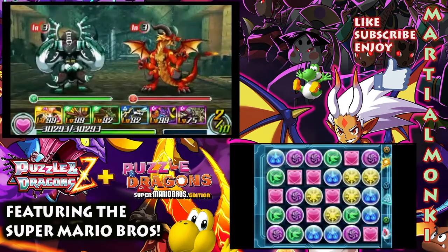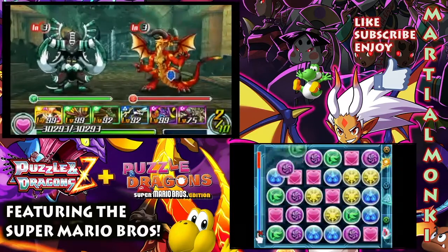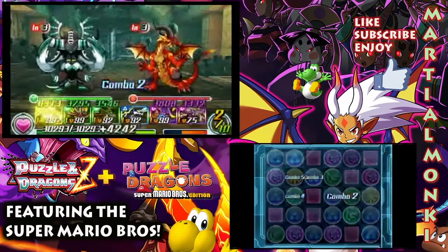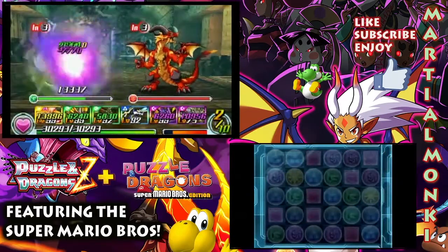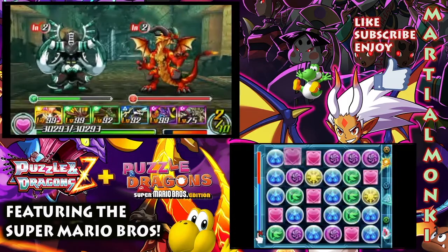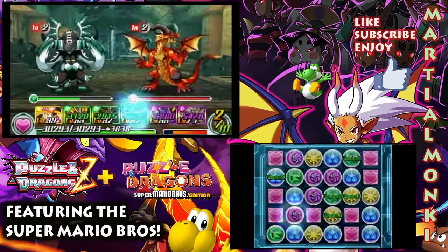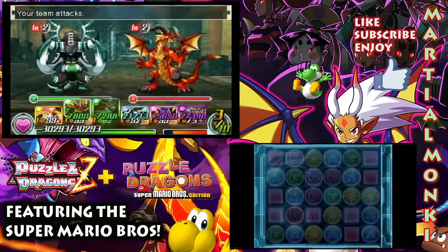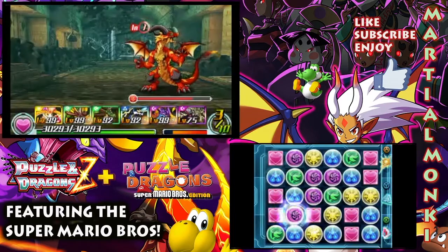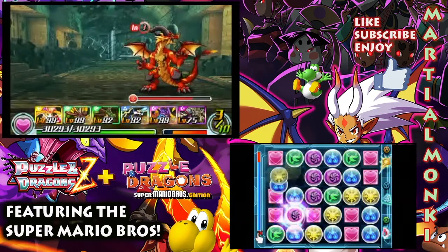Alright, so no fire types. We've got water in here. I'm not really sure what else we've got, but hopefully we've got enough power to get the job done. We've got the two wood types here, the dark type, the water type and the light types - we've got a bit of everything available to us. That first move was pretty effective, very nice. Hopefully this is going to be enough.